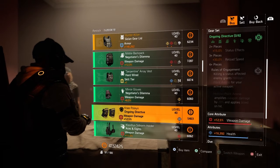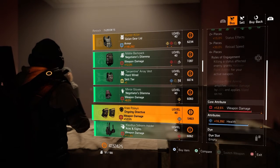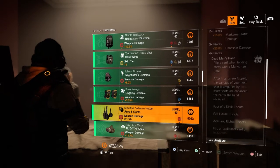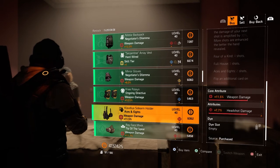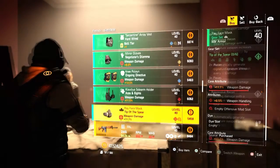Going down the list, we have Ongoing Directive knee pad with 12.5% weapon damage and 16,000 health. Next we have an Ace of Eights holster with 11.5% weapon damage and 7.7% headshot damage.